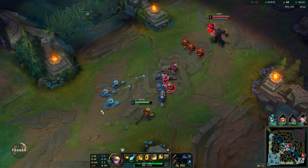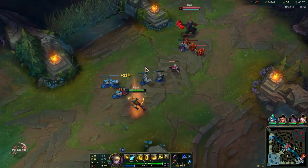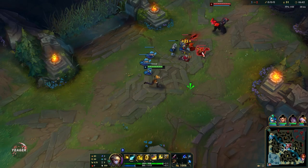The ultimate is the global ability that Ezreal is known for. You can hit anyone on the map - try to snipe people with it.